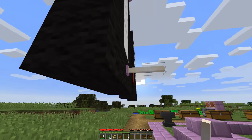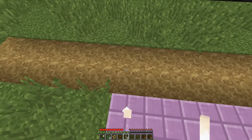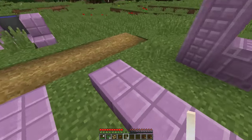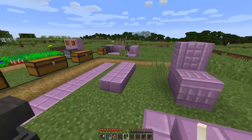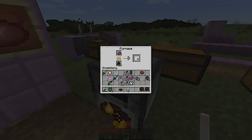You can put end rods on walls sideways, or put them down flat, and you can jump on them too — they produce light and are found a lot in the End. These are the purpur blocks: a normal block, a slab, a purpur pillar, and purpur stairs. To make purpur blocks, you smelt some chorus fruit and it smelts into popped chorus fruit.